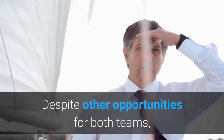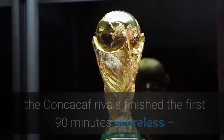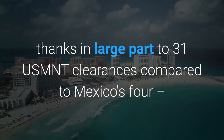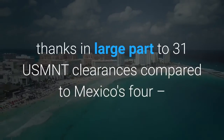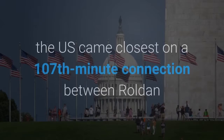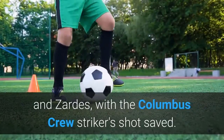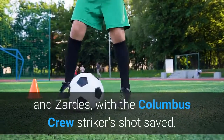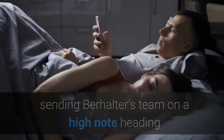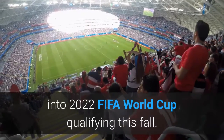Despite other opportunities for both teams, including a Gianluca Busio hit that announced his entrance, the CONCACAF rivals finished the first 90 minutes scoreless, thanks in large part to 31 USMNT clearances compared to Mexico's four, and moved into extra time. In extra time, the US came closest on a 107th-minute connection between Roldan and Zardes, with the Columbus Crew striker's shot saved. Then came Robinson's huge moment in the 117th minute, sending Berhalter's team on a high note heading into 2022 FIFA World Cup qualifying this fall.